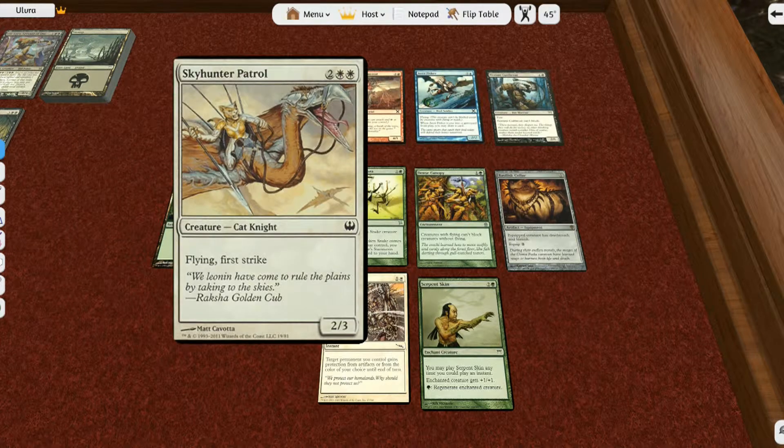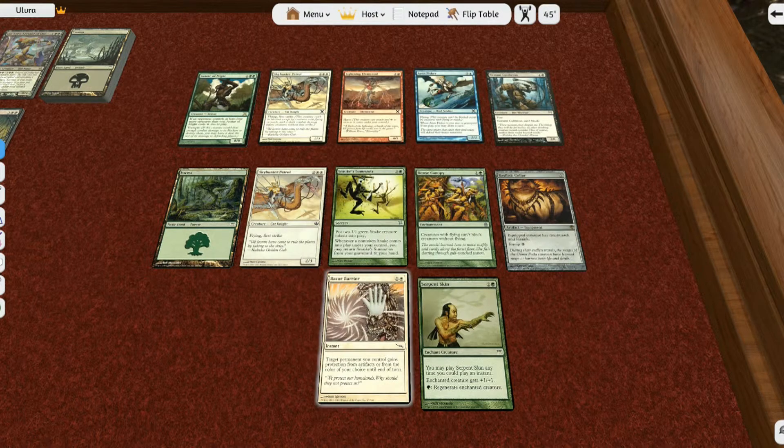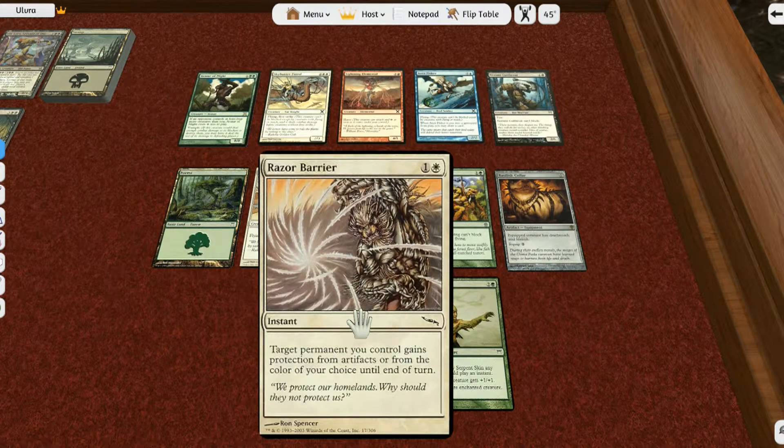The next type of card is creature cards. Creatures are your basic soldiers — they stand on the battlefield and fight on your behalf, and they protect you from harm. Then there are spells, and there are two different kinds: sorceries and instants. A sorcery can only be cast during your own turn, either before combat or after your combat phase has ended. An instant can be cast at any point, even in response to another instant, so you can counter a spell by using an instant.